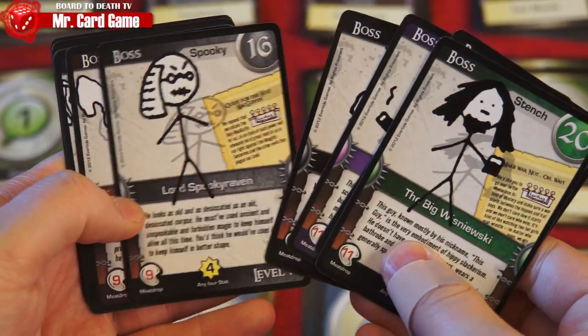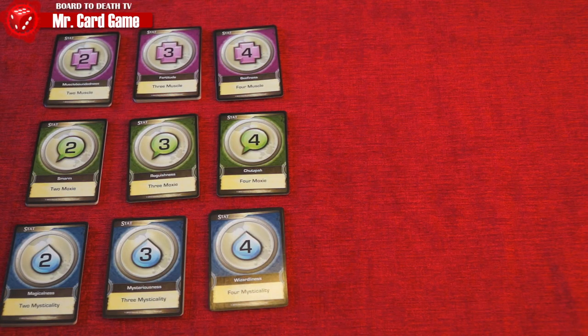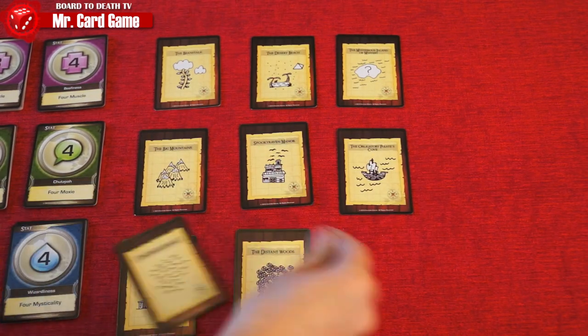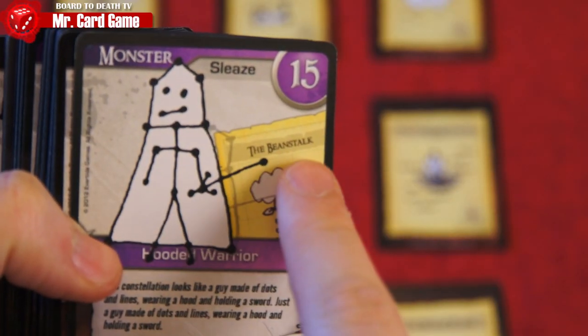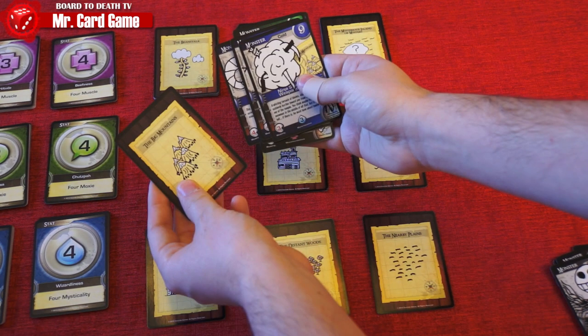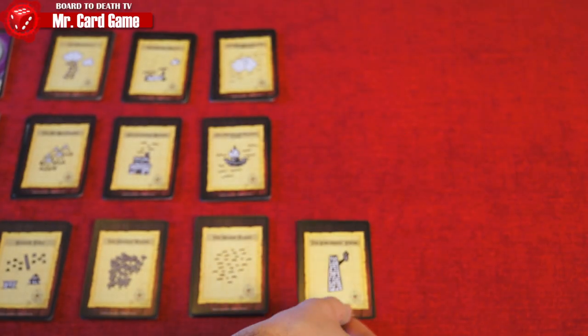You also get newbie gear cards as your starting gear, meat tokens which are the currency in the game, and boss cards which are what you need to kill to win. The game ends when a player defeats the final boss. To set up, place the stat cards as shown except the number ones, then place nine map cards to form a grid. Each monster has a map in the background of their image — match each monster with the location cards.